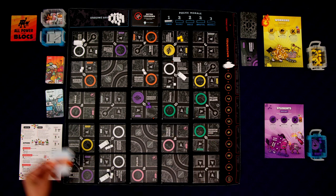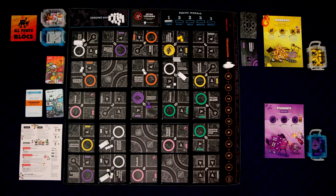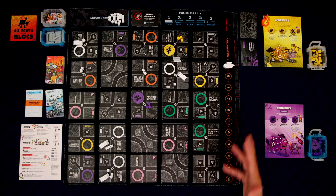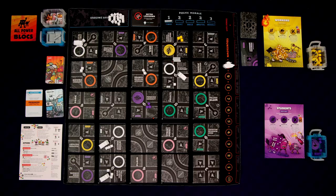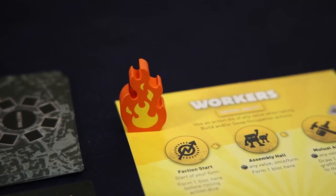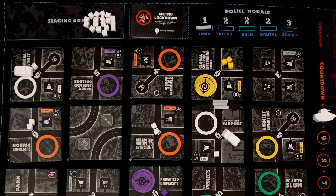It says at the bottom of the card that squads in districts with occupations will hold their positions. Occupations are these little circular tokens that we can build — we have our starting ones out, but we'll be able to build more as the game goes on. That was the police ops phase. Now our first faction gets to go — the workers are first, they have the first player flame token. The first thing you do is add one block to your starting occupation token tile.